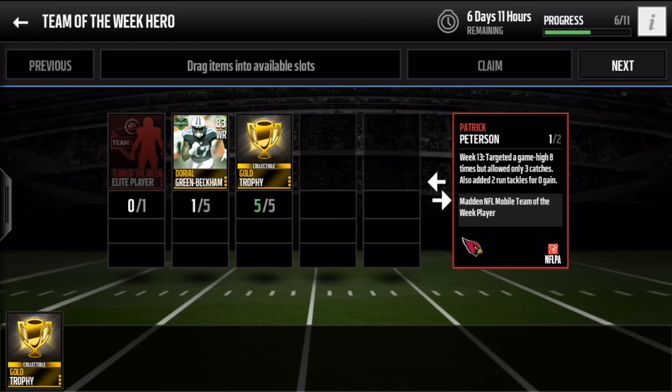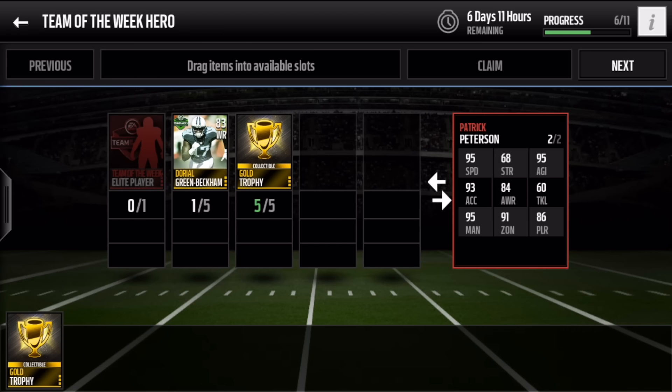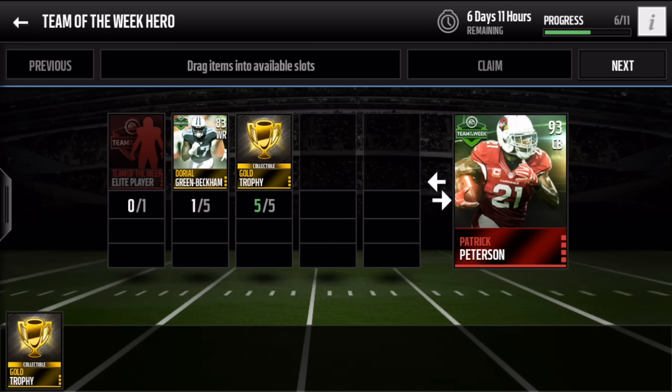Team of the Week, Week 13. He was targeted a game-high eight times, allowed only three catches, and added two run tackles for no gain. So he's the Madden Mobile Team of the Week Hero player with 95 speed — some good man and zone coverage there, 95 and 91, and also 93 acceleration and 95 agility. We're going to get him by the end of this video and put him into the lineup to see how he fares.